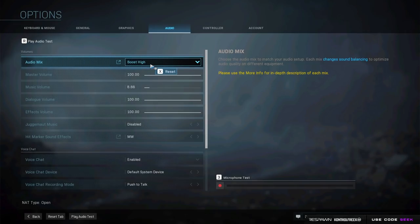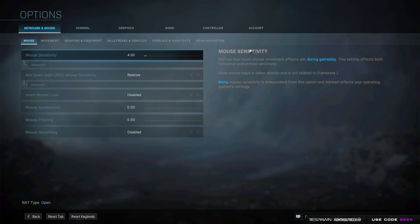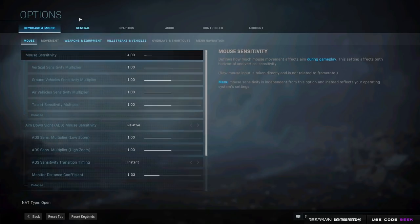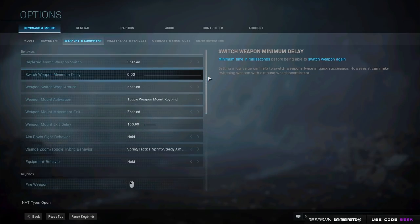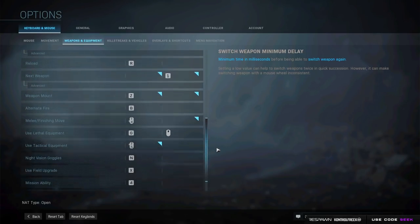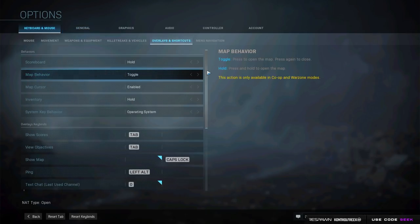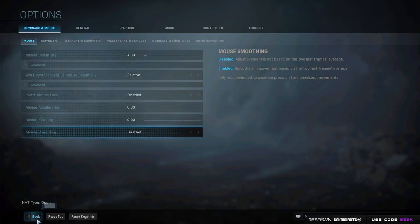Moving on to my keyboard and mouse settings. I run 1600 DPI on my mouse and a sensitivity of 4. I played around with a bunch of different settings when I first got keyboard and mouse — the first week or two just constantly changing sensitivity — but we rounded it out to 4 sensitivity at 1600 DPI. Keybinds are seriously personal preference, so I'm just going to scroll through them for you guys so you can see. I know I'm going to get roasted, but my push-to-talk is E. I don't really use E for anything else so push-to-talk it is.